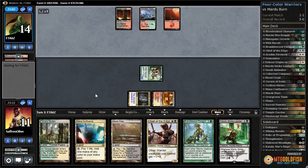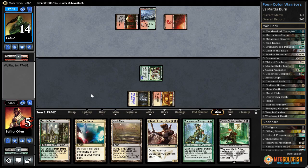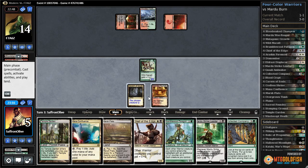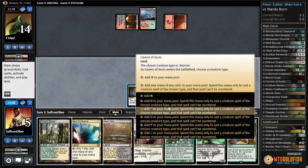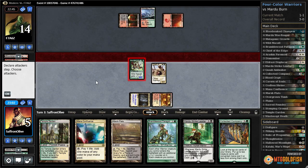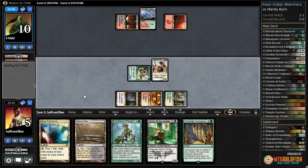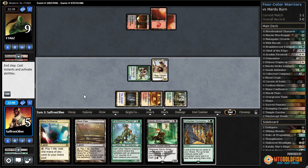Wooded foothills for our opponent. Bump in the night — down to eight. Lava spike — to five. Opponent passes. That's collected company. I think our best bet is to play chief of the edge, attack for four. Temple garden tapped. Theoretically, if our creatures live and we live, we win with dashed mardu strike leader — I don't know how likely that is.